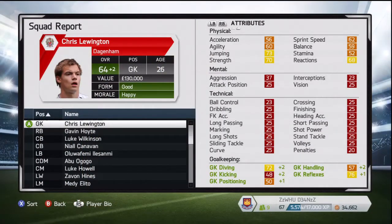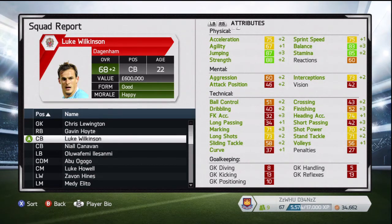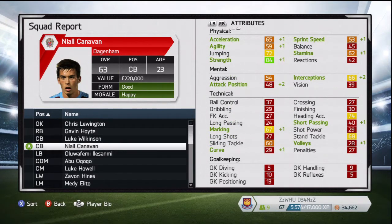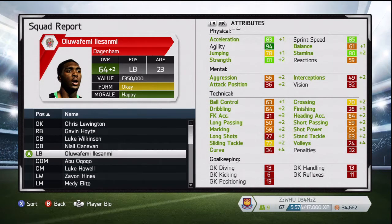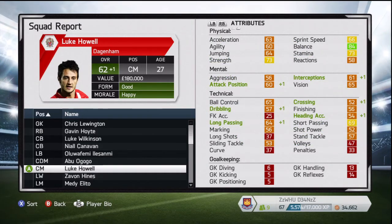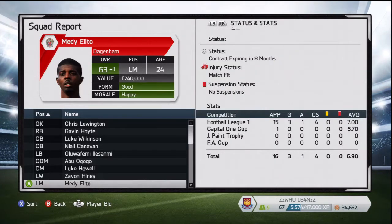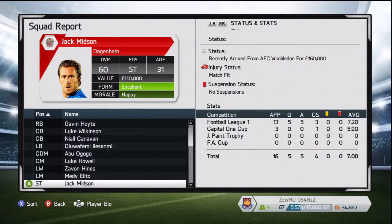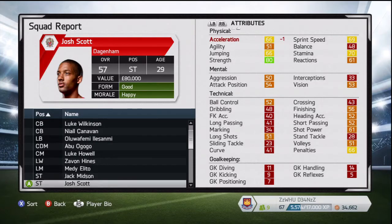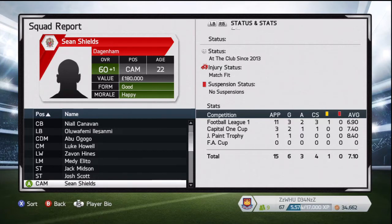Now we're going to take a quick squad report. Feel free to pause the video if you want to look at any of the players' stats in detail — they're doing pretty well so far, you can see a lot of green. We have a young team so most of our players won't be decreasing in stats. Howl went up by one which was quite bizarre considering he's 27. But Midson has gone down, and Scott — his acceleration has gone down by one which was absolutely ridiculous. He's not even 30 yet and his stats are already decreasing, which is disappointing.